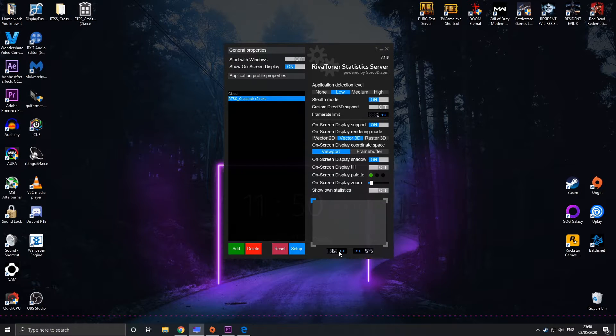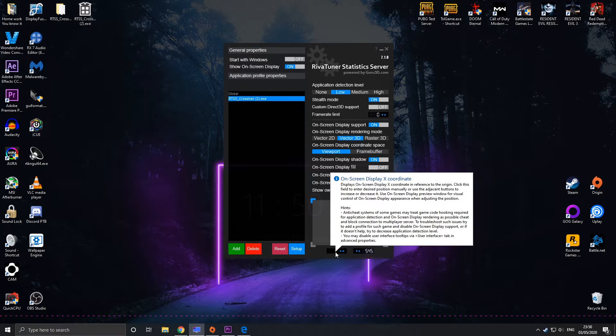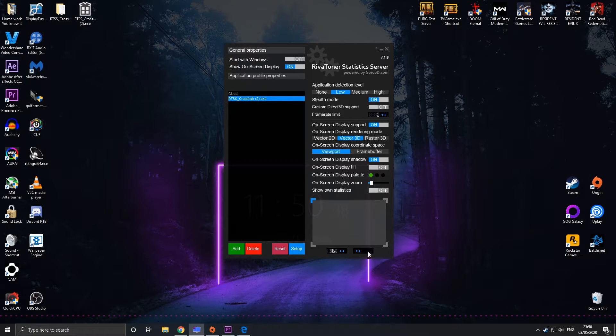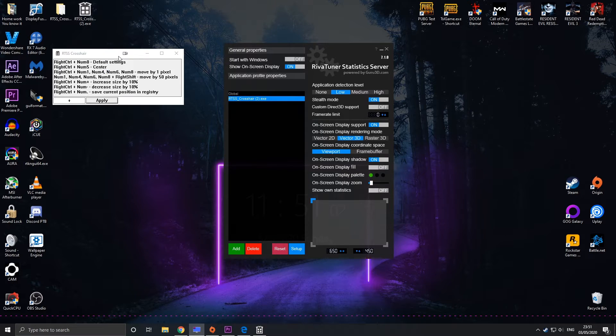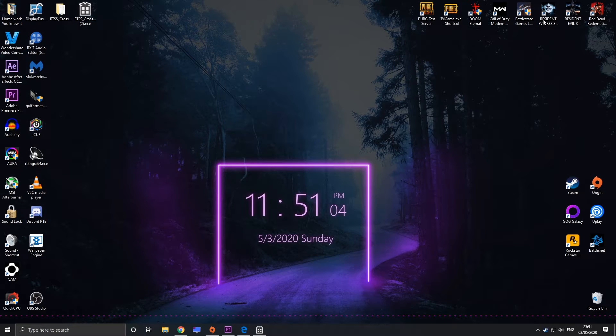The only thing you need to do now is change the position of the crosshair using these two options here. I found that for Tarkov the best is 650 by 450 — that's for me because I play at 1080p resolution. If you're using a different monitor or resolution, just play around with these numbers to see what works best for you. Once that's done, just launch, click 'more info', run anyway, and minimize these. Let's start Escape from Tarkov to test if this is working.